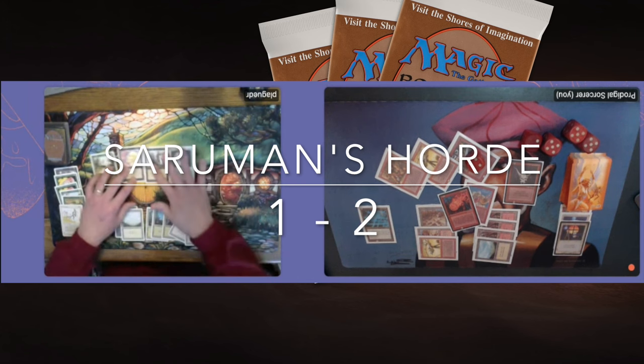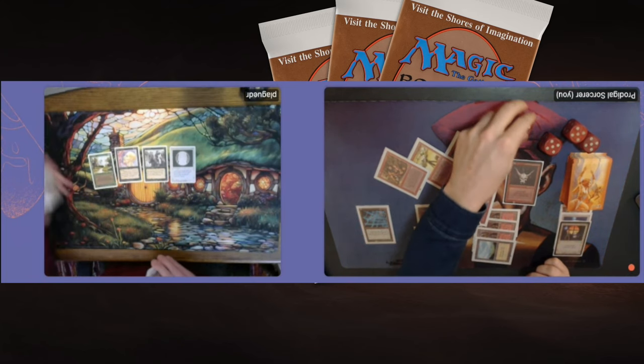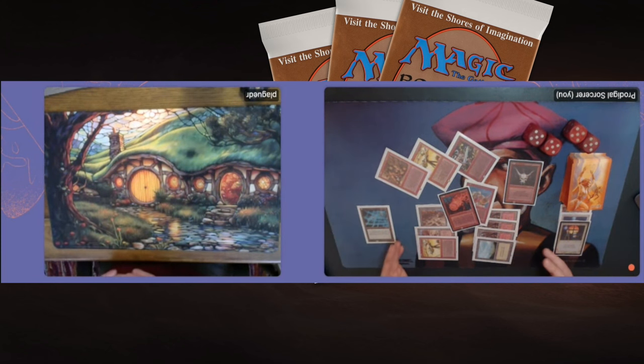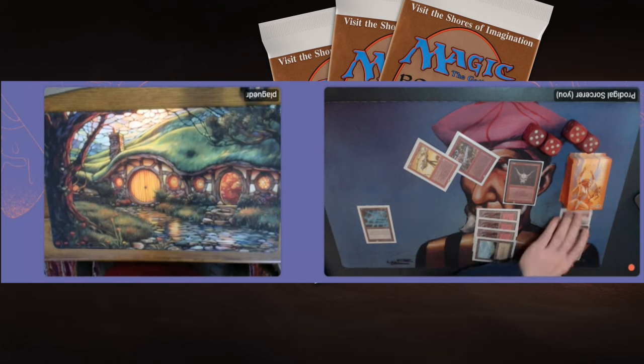Plague Doctor had a pretty good hand — just missing that second black. He's keeping the COP Green in, so maybe he'll take the circles out now for game four. It's a best of five, so even though I'm two games up, we're still playing. It's up to Plague Doctor to win game four and force a game five.